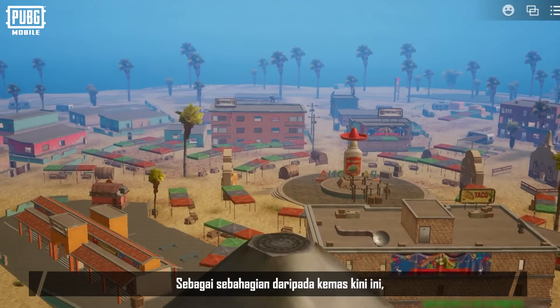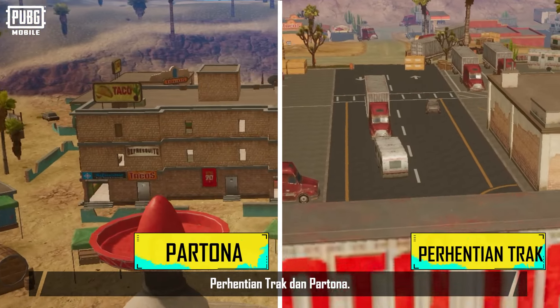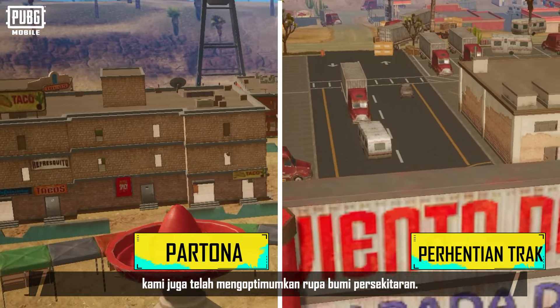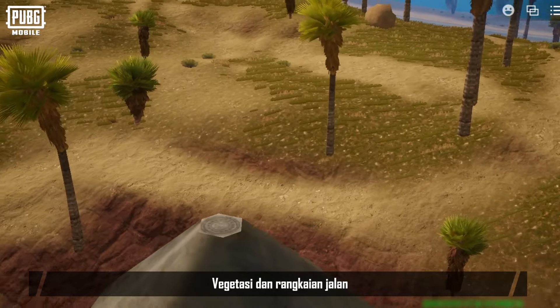As part of this update, we have added two new urban areas: Truck Stop and Partona. In the new urban areas, we have also optimized the surrounding terrain, the vegetation, and road networks.